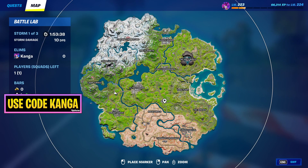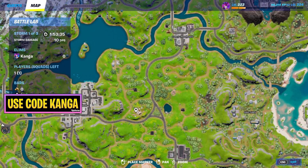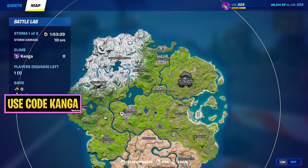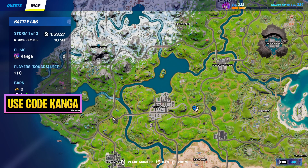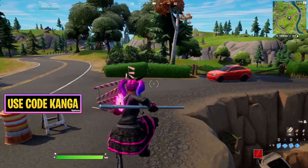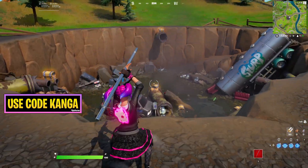I think the next location that's meant to get a crater is all the way over here. It's going to be interesting to see what happens — it looks pretty weird on the map at the moment. But if a crater happens over there, imagine what's going to happen to the skeleton, because that's where the skeleton of that giant monster from Chapter 1 Season 9 is right now.